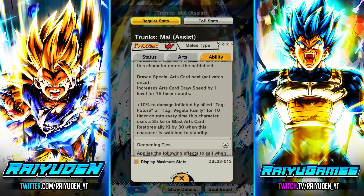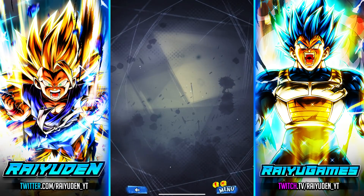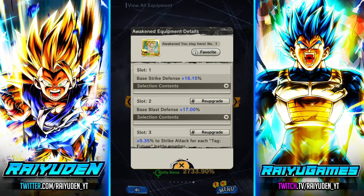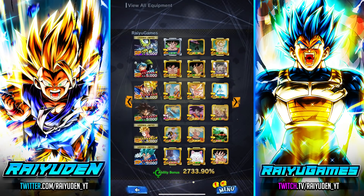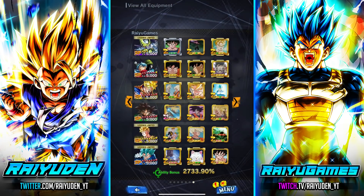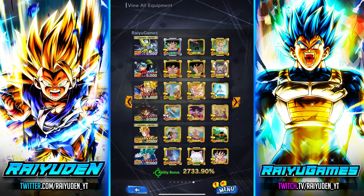With level 2 card draw speed, them swapping out and giving 30 ki, Cell gaining ki when he swaps in — it basically means you can do a full combo with Trunks and Mai, swap out to Cell, probably still have a card in hand with plenty of ki, and continue the onslaught. The bench is just Goku Black, Beast Gohan, and Gogeta Blue for sweet strike damage buffs. For Cell, equipment is pretty much the same but I changed one thing: double defense with pure strike attack. For Trunks and Mai it's full offense.